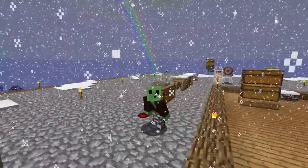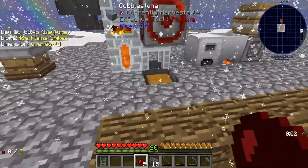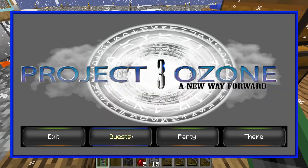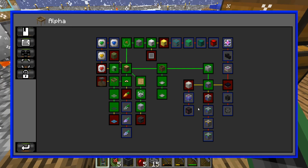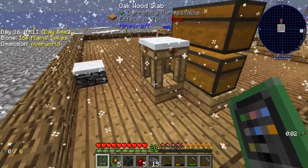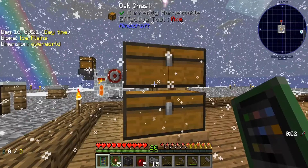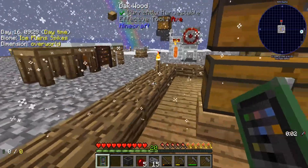Hey guys, welcome to another episode of Stumblock. So today I've got some stuff to do in between episodes. I let this all cook up and did a little bit of mob farming with our new mob farms. So we have this quest to complete. I didn't really do much else — I guess I did a little bit of resource collection. So now we're up to stack 136.